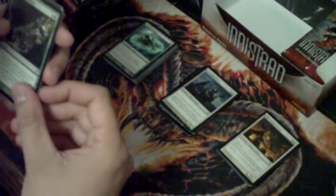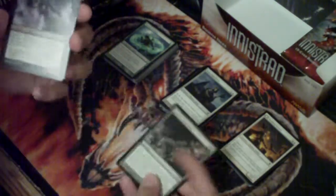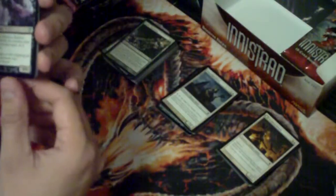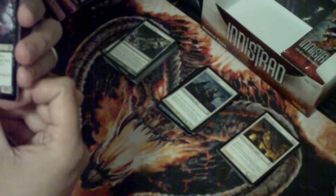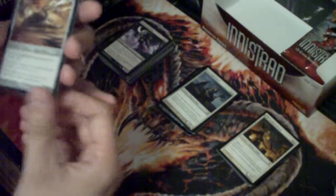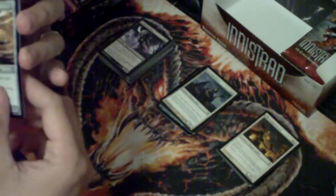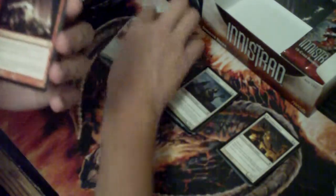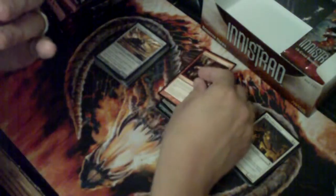Alrighty - Spider Spawning, ugh, it's a freaking creepy picture. We got a Morkrut Banshee. Sorry, I haven't had enough coffee yet. Galvanic Juggernaut - that's an interesting card, don't know if I... meh. And a Blasphemous Act - such a cool name. And a Homunculus.